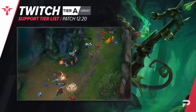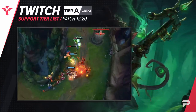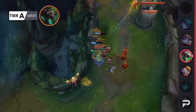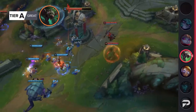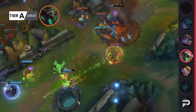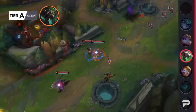Twitch's buffs also brought him way up to the point that we think he belongs in the A tier as a support. This was also a huge shocker to us. Before 12.19, Twitch had about a 47% win rate in low elo. We knew the buffs would be pretty nice if you could get to the later parts of the game with him, but we also thought you'd still have issues getting there. Whatever the case may be, people are playing him and his win rate has jumped up an entire 4%.